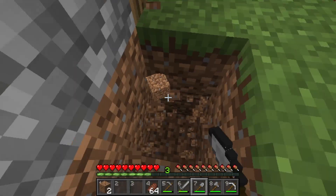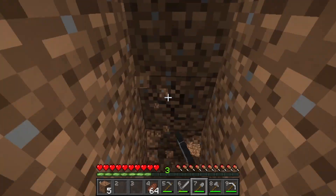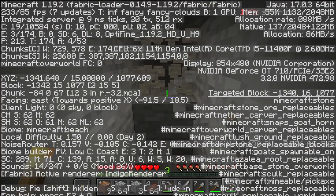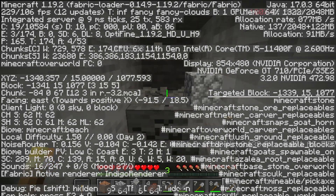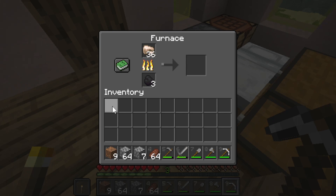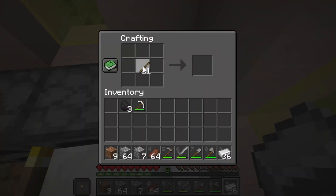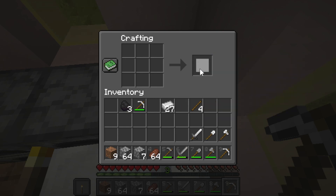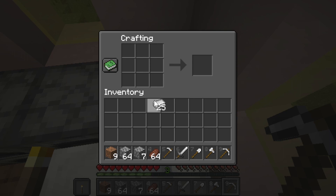If you don't have any mountains nearby, you can dig a staircase down all the way to Y equals 15. Once you are there, dig a two-block-height tunnel until you find around 35 to 40 pieces of iron. When that happens, go back home and stuff all of the raw iron into your furnace with some coal. Once it's all smelted, go to your crafting table and craft iron armor and tools just like this. Now you've got iron armor.